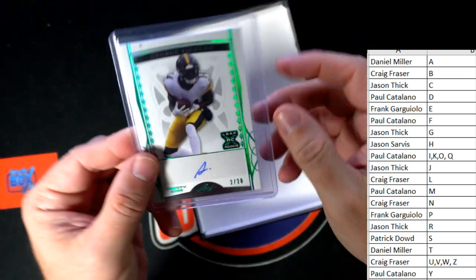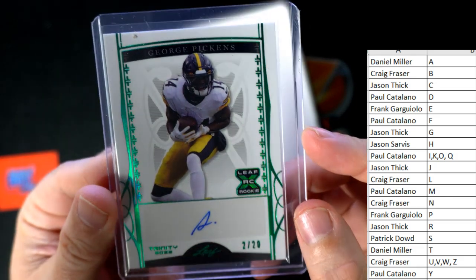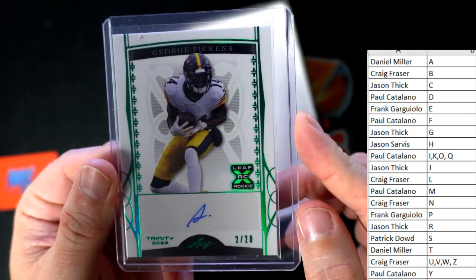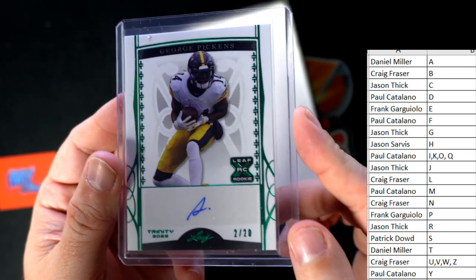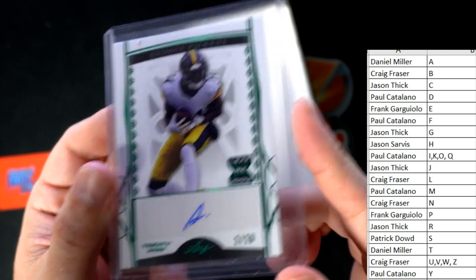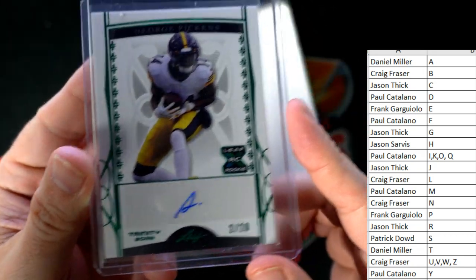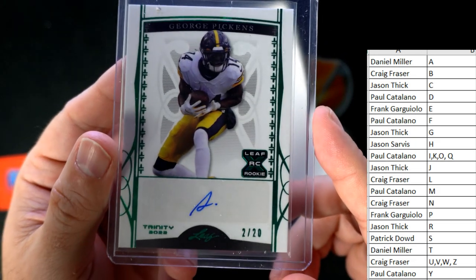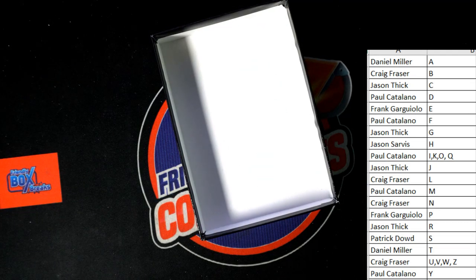Last but not least — two of twenty — and this is George Pickens. He had a heck of a season last year, and that is another one going out to Frank G. George Pickens — not much of an auto there. Two of twenty green parallel going out to Frank G.